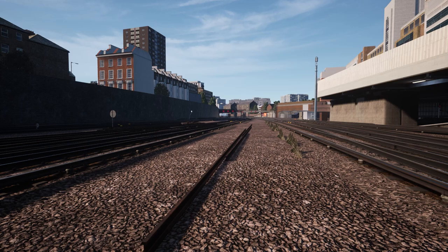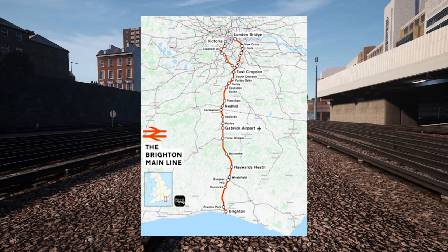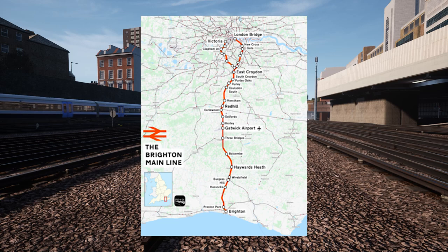London Commuter is the name of this pack, but the actual infrastructure is the Brighton Main Line to Victoria only. The Brighton Main Line is a railway line in southern England that runs between London Victoria and Brighton. The line is a major commuter route serving the suburbs of London and the cities of Croydon, Lewes and Brighton. It also carries intercity services to the south coast resorts of Eastbourne, Worthing and Bognor Regis.